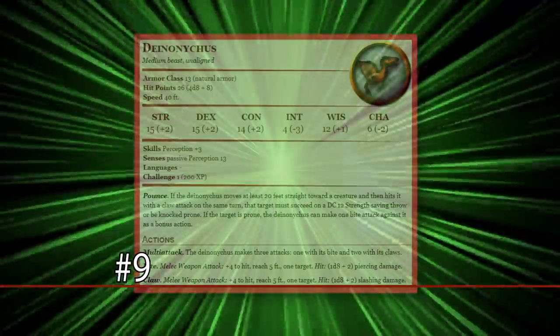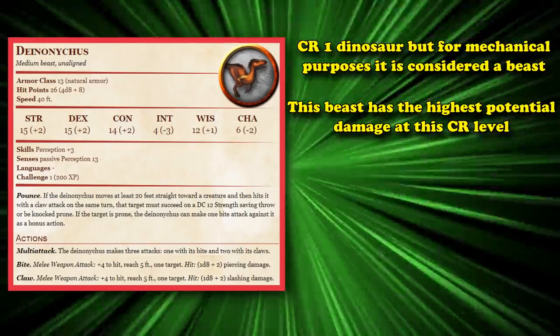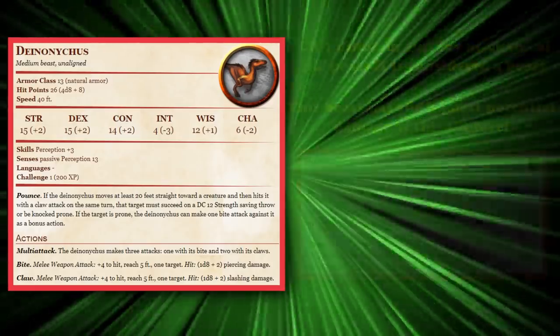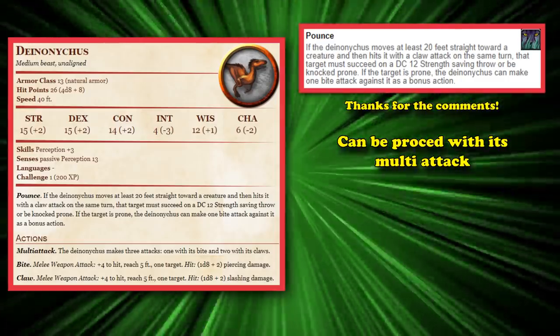At number 9, we have the Deinonychus. This dinosaur is also a CR1 creature and has the highest potential damage at this level. The Deinonychus has the multi-attack feature, which allows it to attack 3 times, and the pounce feature, which as pointed out in the comments of my previous video, can be procced through your multi-attack hits.